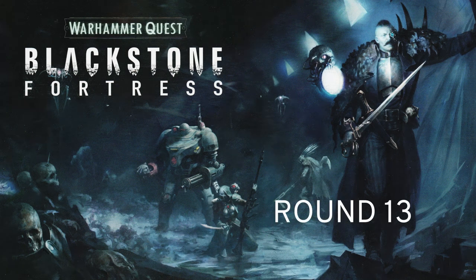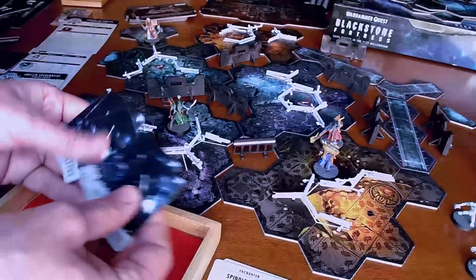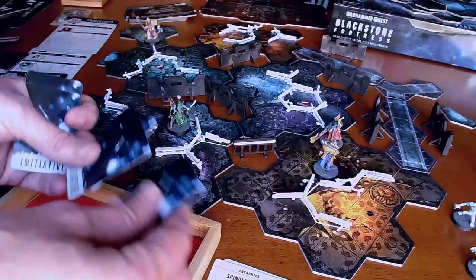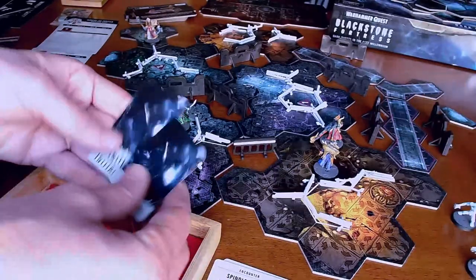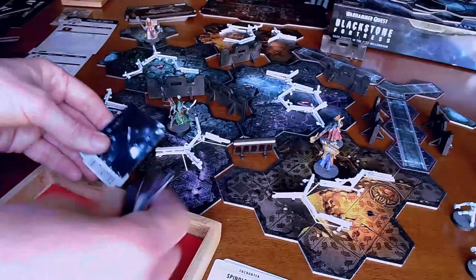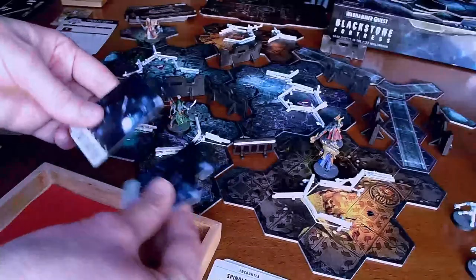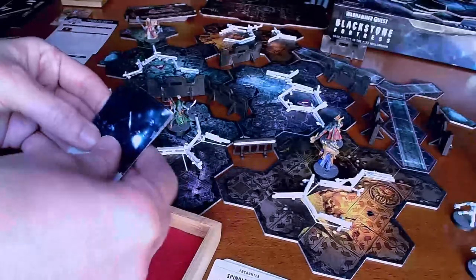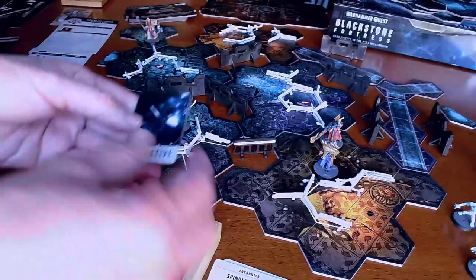This is round 13 of Blackstone Fortress. Here's our anxiety-inducing shuffle. We're going to split it off to three and do a little Wii shuffle — we've probably gotten it back into the same exact order. We'll split it off into twos, mix up the twos, then cut the deck by three. There, that's 100% shuffled.